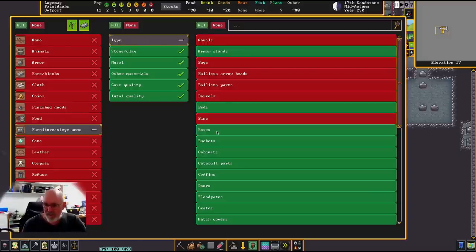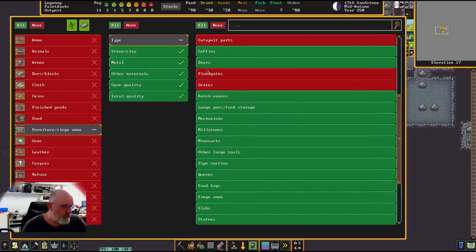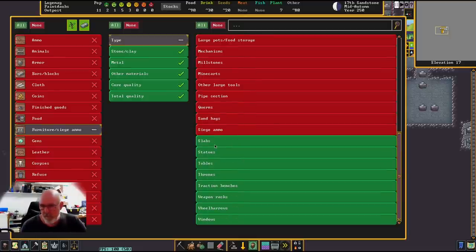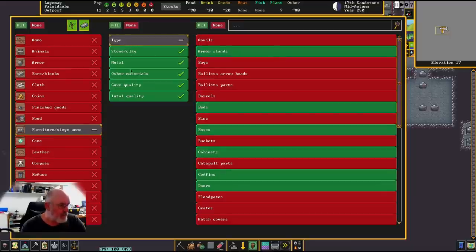Continuing through furniture types: floodgates no, hatch covers no — because they tend to go away from where people walk, so they won't add to room value. No mechanisms, millstones, mine carts, or large tools. Slabs yes — for memorializing dwarves whose bodies we can't retrieve. Statues yes, tables yes, thrones yes, traction benches no, weapons rack yes. That's the type filter done.